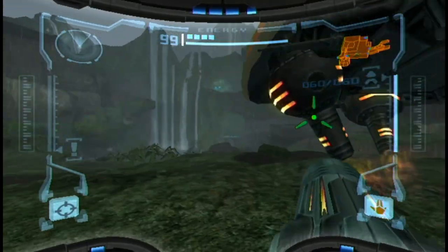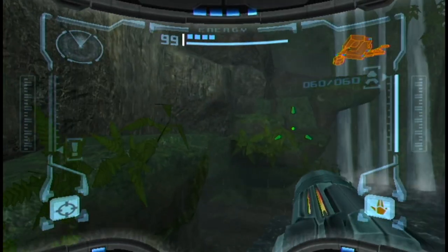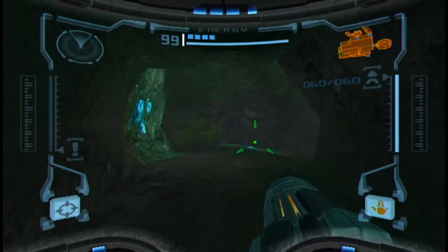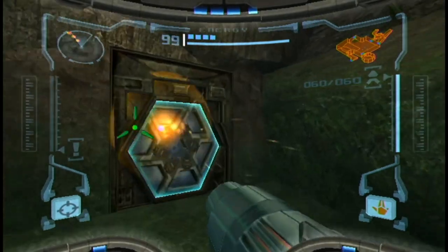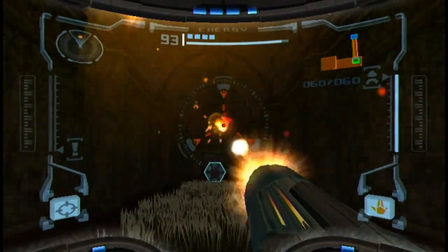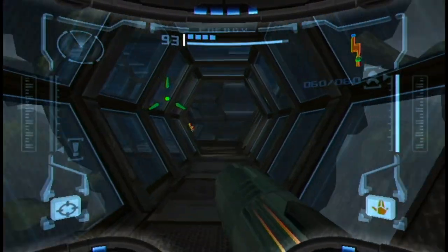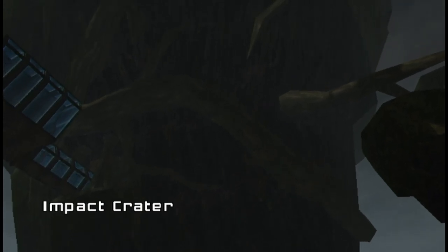Now, since we have the ability to double jump, we can actually get up to that door that's right in front of our ship. Maybe this is where Ridley went. We also have some annoying enemies with homing attacks here. Shoot through the weeds. And where the hell is this? Impact Crater.